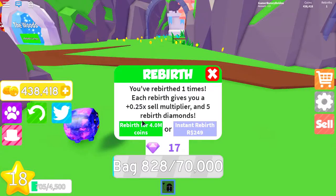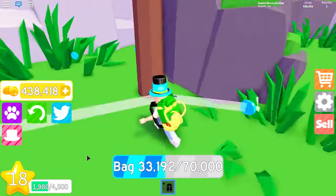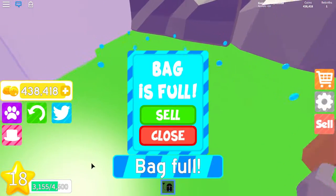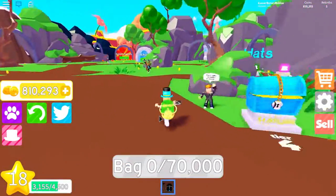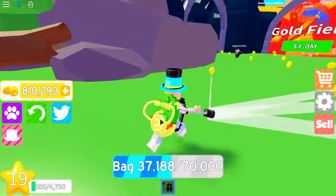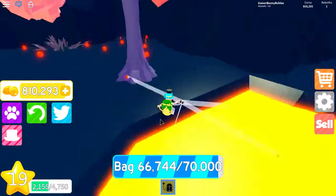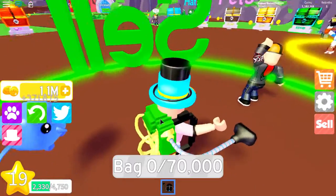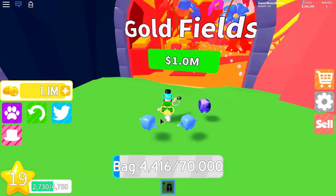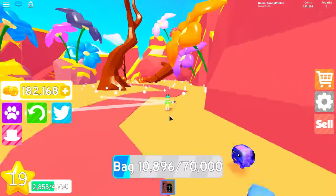All you need is to get a bunch of XP — equip your best XP pets and grind, and you'll be faster. I just got 800 million coins real quick. There's not a lot to do in this update so far. Now I'm gonna unlock the Gold Fields.